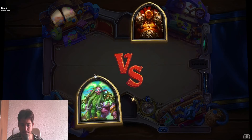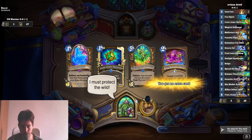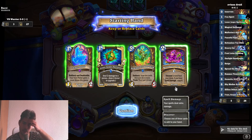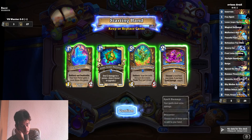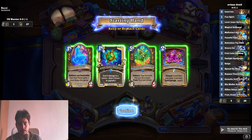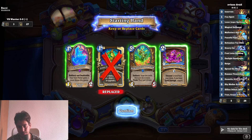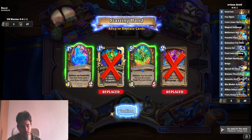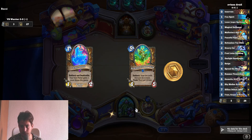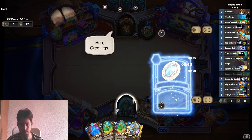Okay, that's a Warrior. I think we could just keep Free Spirit — it lets us discover a card. We can just copy Aviana with this, which is crazy. We'll definitely keep the one-drop. I'm thinking about keeping Flower Child as well since we can coin it out on four — that's pretty good. I'd toss the chest since we don't really have spell damage right now. Okay, now we can go double five — that's crazy.